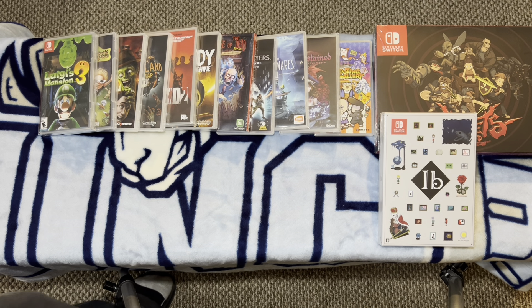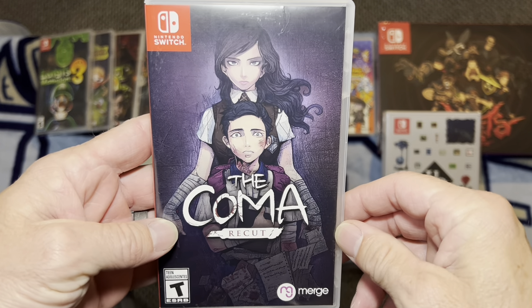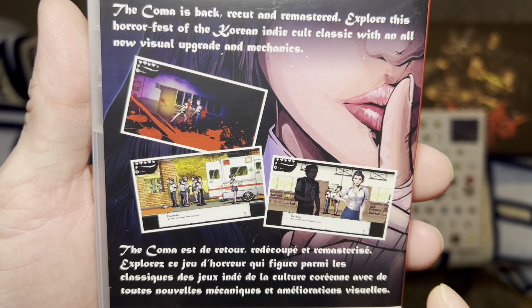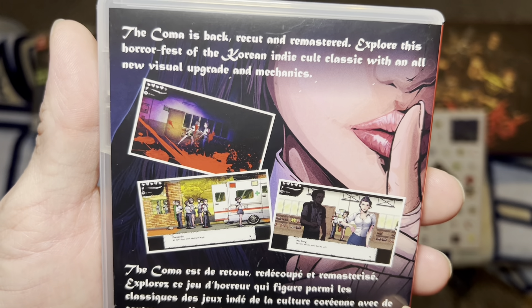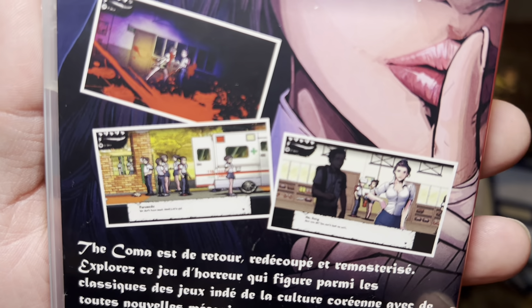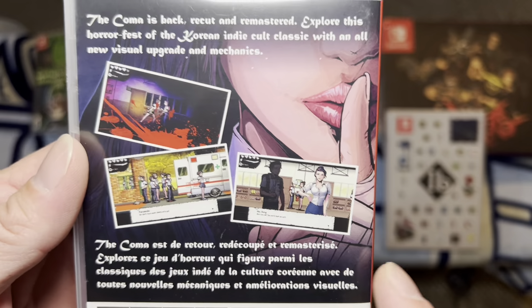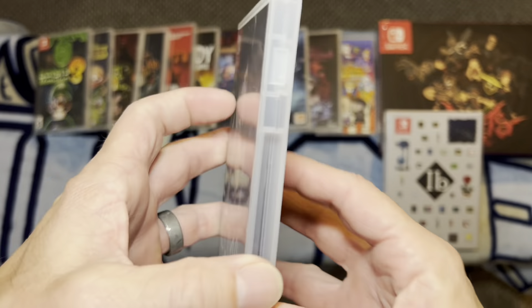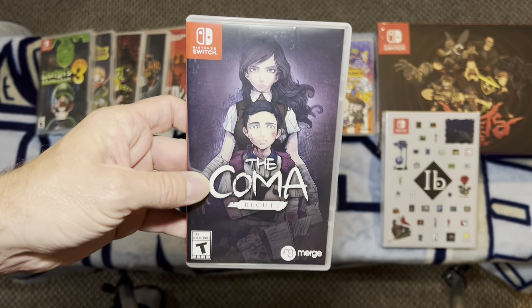Now we'll move on to some games that are a little bit creepier. First up is the Koma Re-Cut. This is a cartoonish style but more Korean indie cult classic with all-new visual upgraded mechanics. It takes place in a school — a lot of the Asian horror games take place in schools for some reason. I've only got about an hour into this and then I got pulled into something else, but definitely check out Koma.